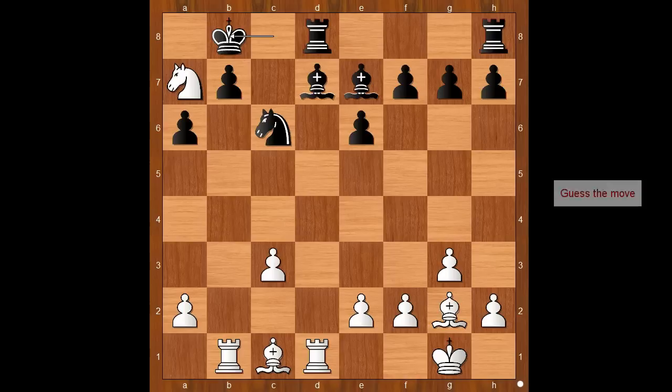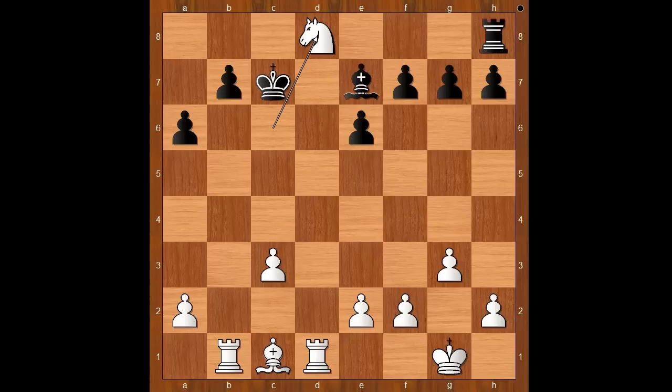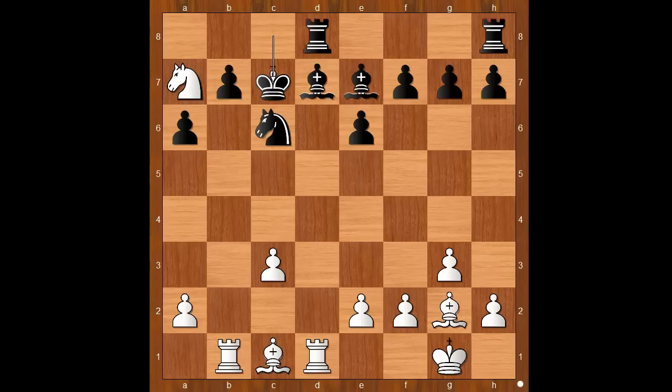What would you do in this position if you had the white pieces? Bishop takes on c6, and after bishop takes on c6, knight takes on c6 check, king to c7, knight takes rook and white is winning. Back to our game — to avoid all this trouble, king to c7 was played. White to move — how would you continue now?